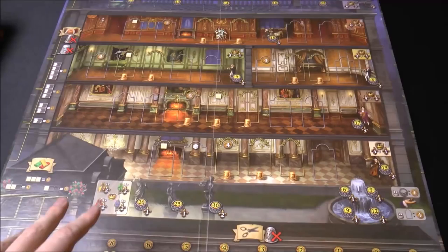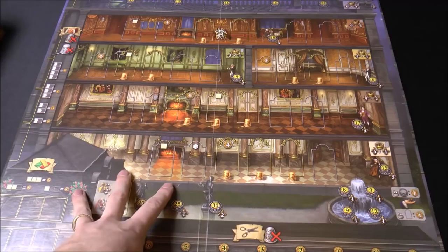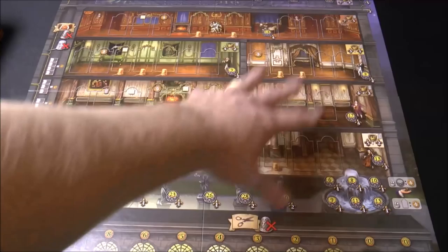The first thing you can notice about the board is you've got some different halls on different levels of this mansion. You've got some different decorations that you can sort of take possession of and score points on. There's a balcony at the top, sort of a fireworks display, and some other spots on the board. This is the side for two and three players. On the other side, we have a board scaled up for four and five players — a lot more different slots, more decorations and things like that.